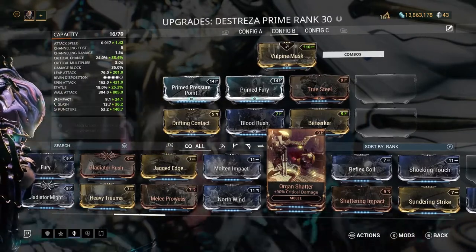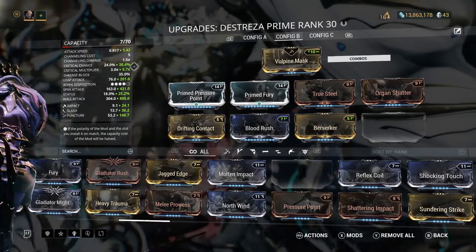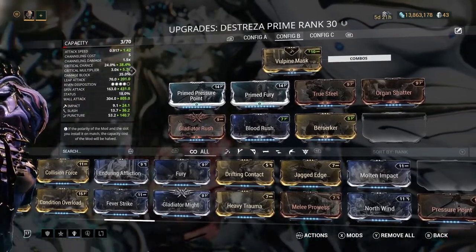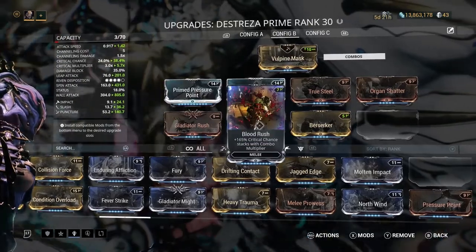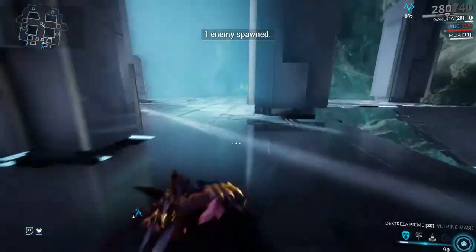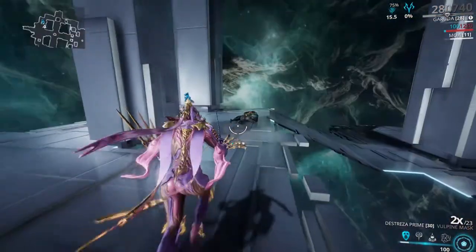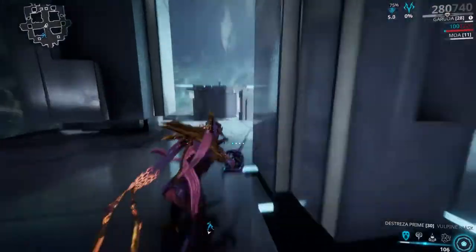Organ Shatter increases your critical damage by 90%, so our crit multiplier goes from 3x up to 5.7x — very nice. We now have a 5.7 crit multiplier and a 38.4% critical chance, which doesn't seem like a lot, but let me take this into the simulacrum. At level 100 on an Elite Lancer, at first I'm not critting very often, but then all of a sudden I'm critting almost every single hit and even getting orange crits — meaning my crit chance was over 100% and I was dealing extra damage. With a simple crit build we were able to almost instantly kill a level 100 enemy.